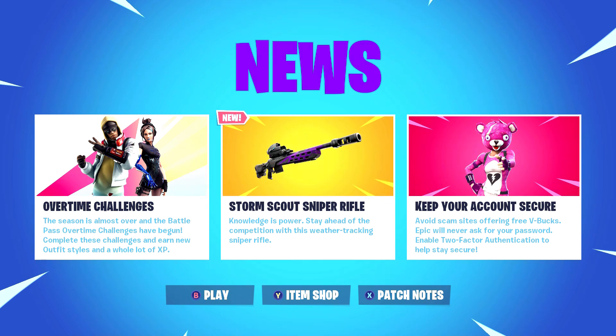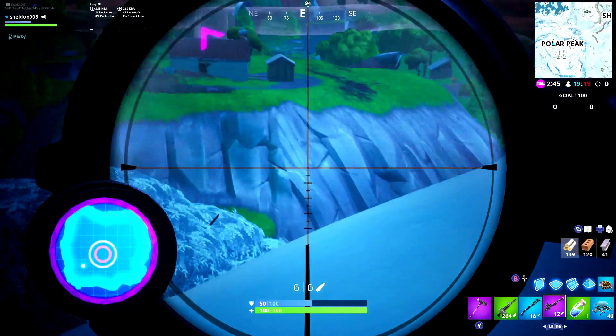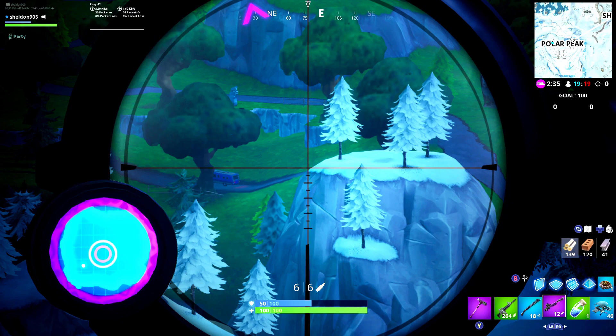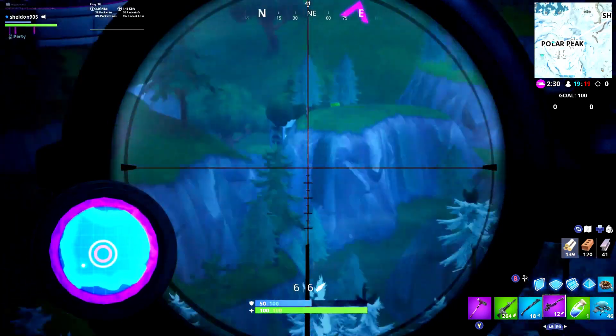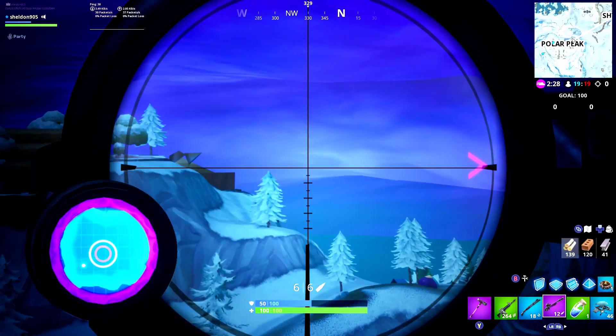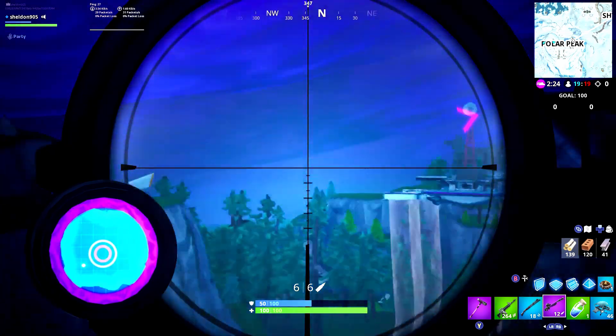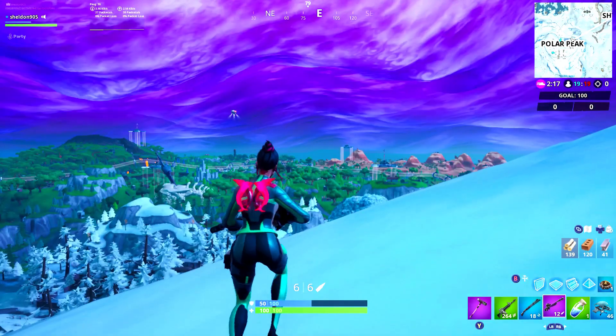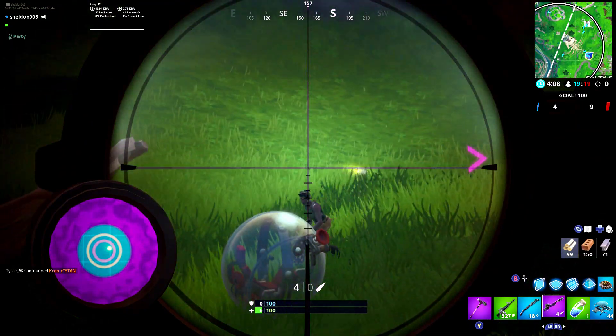It says 'knowledge is power — stay ahead of the competition with this weather tracking sniper rifle.' This sniper rifle gives you the ability to actually see where the storm is, where the storm is going for the next two stages, and where you are relative to the storm. You can see I am quite a ways away from the storm — about one cube away. There's a picture of the map in the bottom left hand circle: the big purple circle is the storm showing how much of the map is being taken over. I am the white dot in the bottom left corner. The white circle is the current storm, and the purple circle in the middle is the next storm coming up.